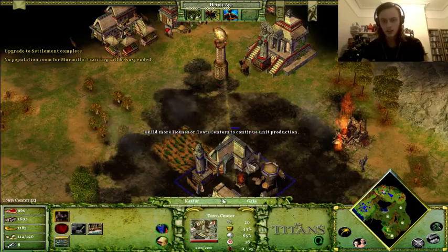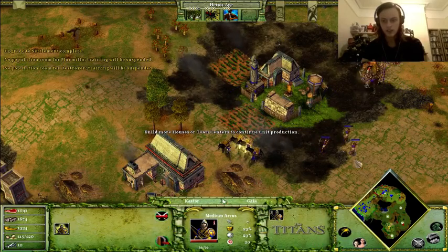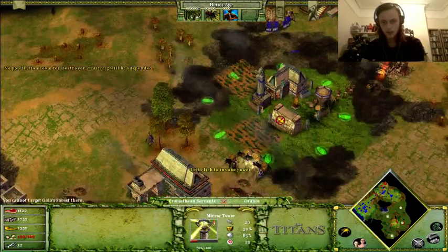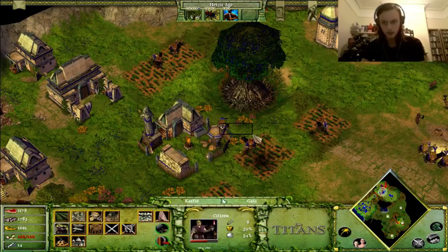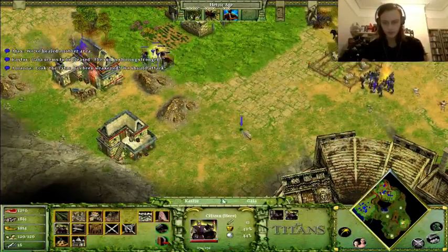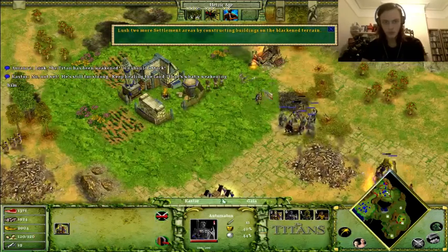Then we'll destroy this. Oh, that's attacking it — it's doing damage to my town centre. Do I have to heal the area? I really don't know. They're healing each other, that's nice. It's still doing it on its own, isn't it? Now they've got a Gaia town centre. It is — it's a little bit lighter now. He's still too strong. We'll both keep healing the land, that's what's weakening him. That's two more summons.